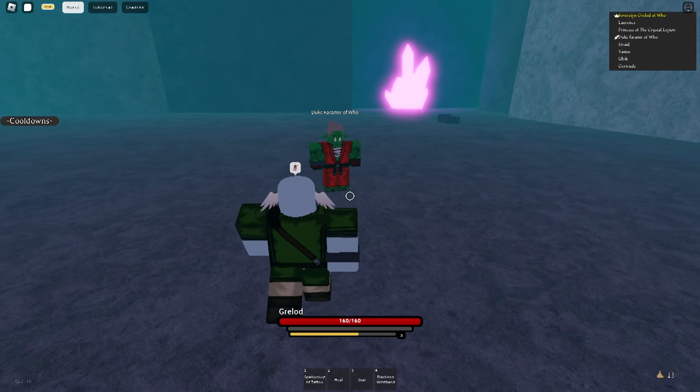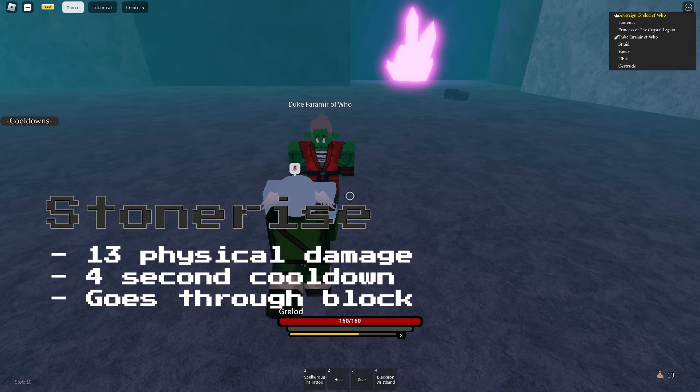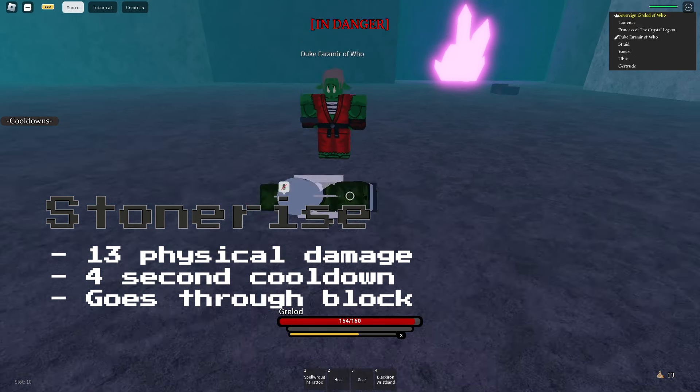Elementalist has 3 actives and 1 passive. There's Stone Rise, which goes through block, deals 14 damage, and has a 4 second cooldown.